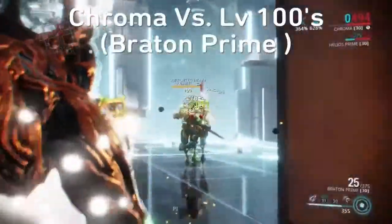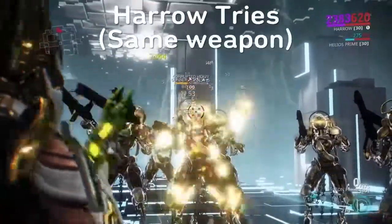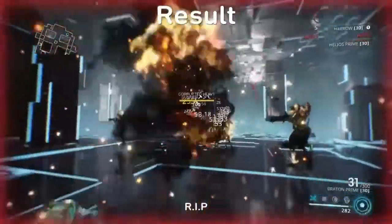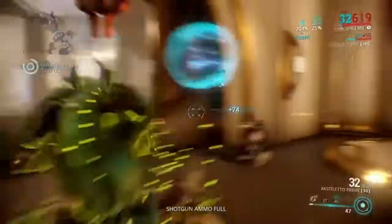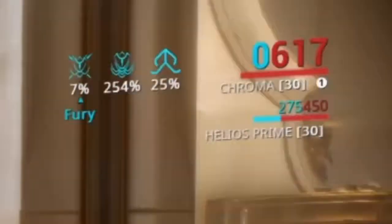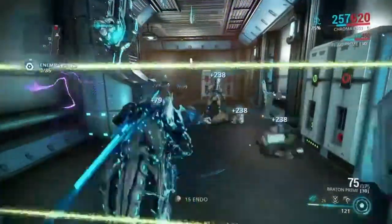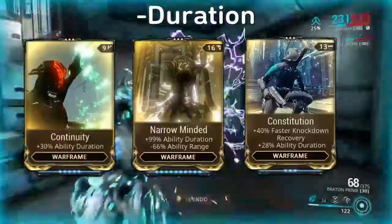His third ability, Vex Armor, increases your armor and damage depending on what's hit. This is essentially the bread and butter of Chroma. When shields take damage, you get an armor increase — this buff is known as Scorn. When health takes damage, you get a damage increase, known as Fury. Vex Armor is affected by power strength, efficiency, and duration mods.